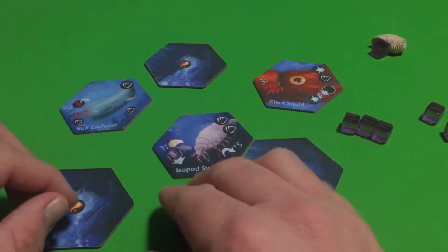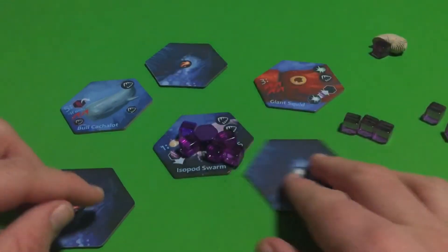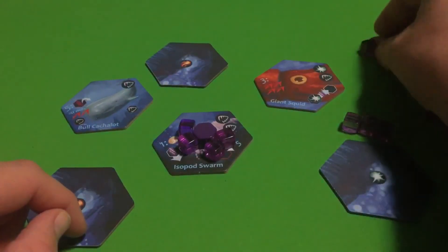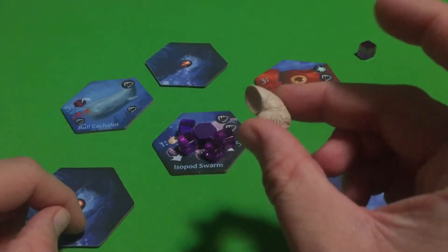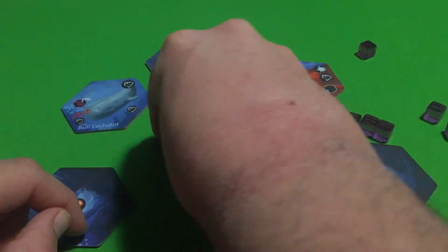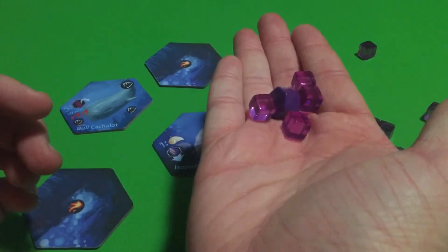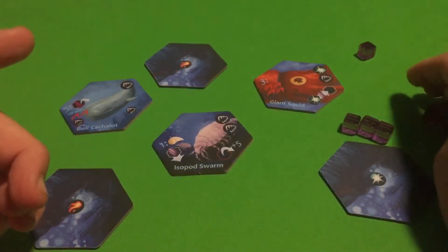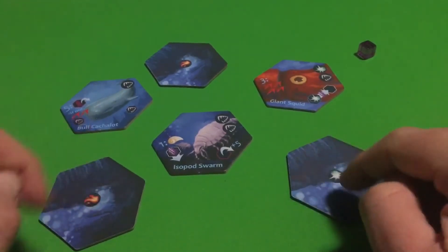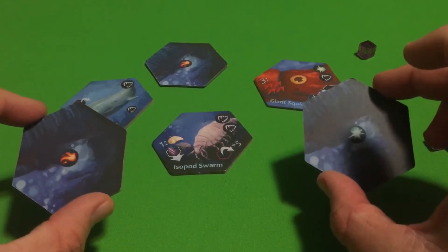When you do have Archaea on your Isopod Swarm, you can activate its trigger effect: pay one Archaea and you'll get a shell. There are better ways of getting shells, so that's not that great. But all of the Archaea sitting on the Isopod Swarm will then go into your personal supply, which is obviously pretty useful. But once again, it's contingent on the Undersea Volcano doing its job of decimating opponent's tiles.